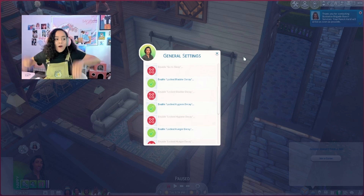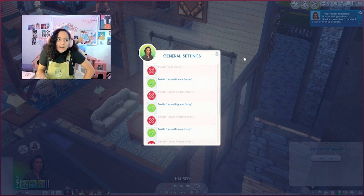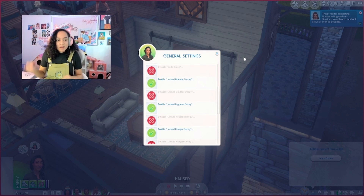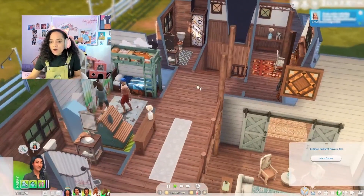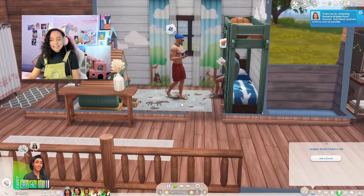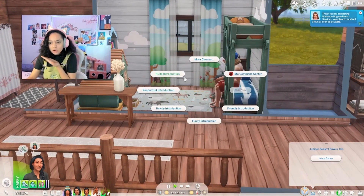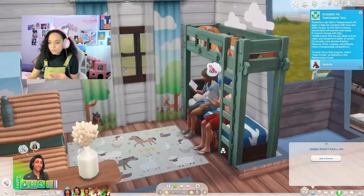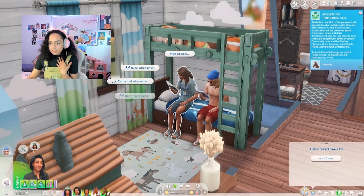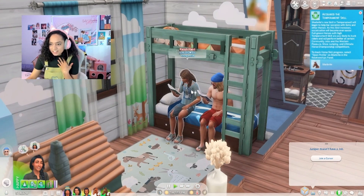I finally got the mod! You have no idea how excited I am — it took me so long. I also had to download another mod for the XML injector to get this to work properly, which makes sense. I'm a little behind on reading into the mod details, so I definitely recommend reading into it. I'm excited to see — we've got a shirtless ranch hand helping out. We also have a werewolf, because that sounds like a great idea. Let me know what you guys think! Can we romance them? Should we just interrupt the whole family?